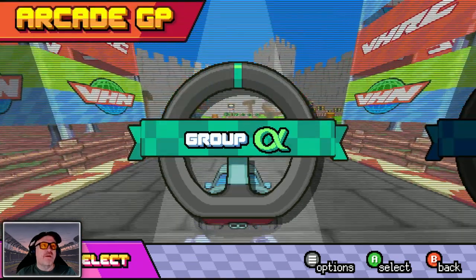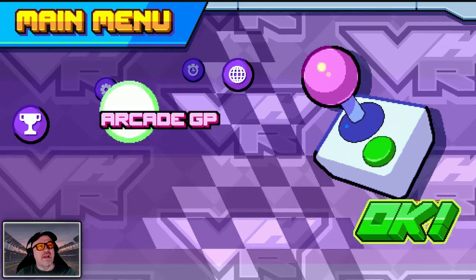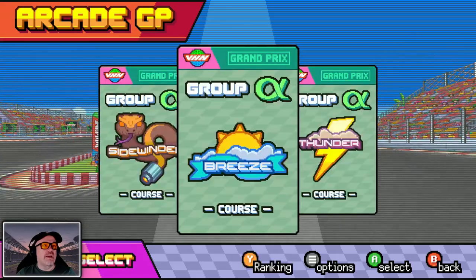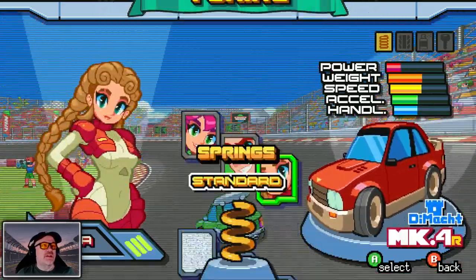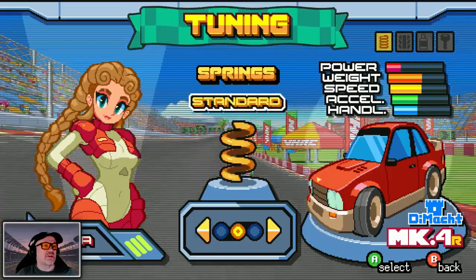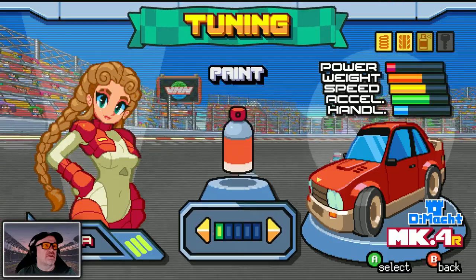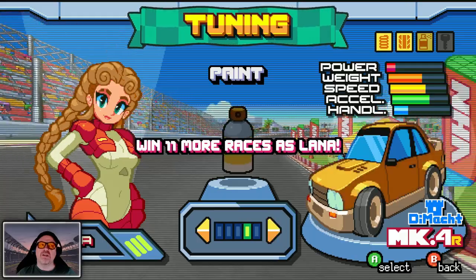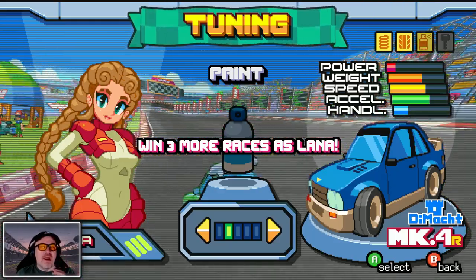We'll try Arcade GP again because I want to see whether those races count. Oh look, there are more groups here as well. Let's go in here — Thunder Tour. We'll pick Lana again and see how her car has advanced. Springs — oh I see, that just changed. Let's go soft. Grip. Paint. Good good good. It even counts races we lost — no wait, it says 'win', it doesn't count losses.